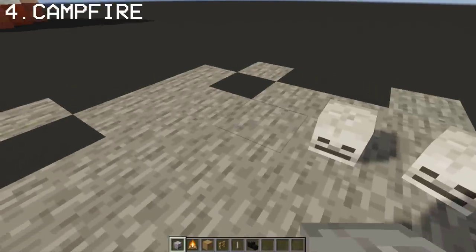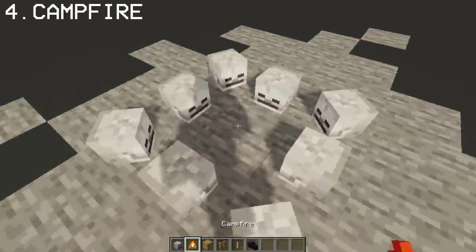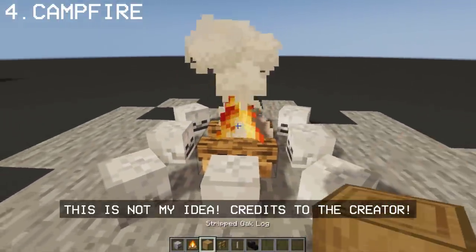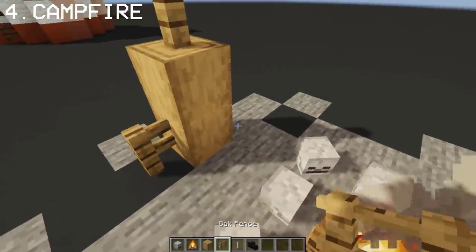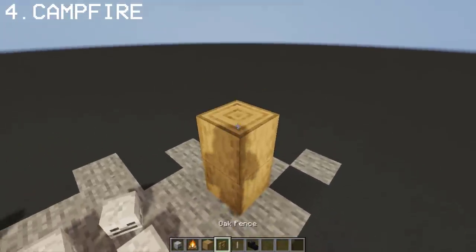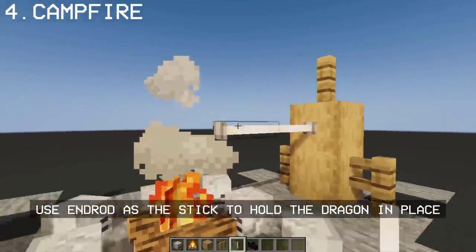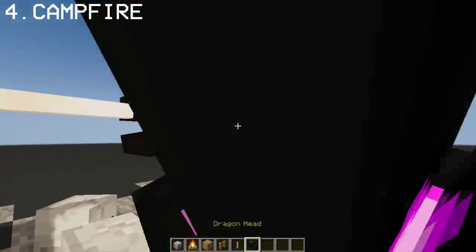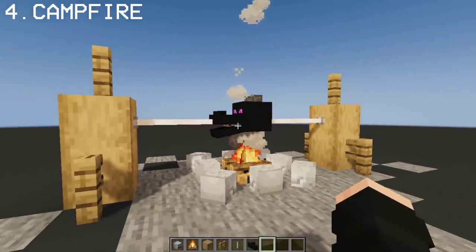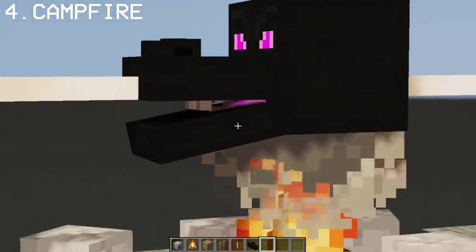Here's a cool campfire cooking design I saw on Reddit that I think you guys might like. And there we have a decapitated ender dragon head being cooked and ready to eat.